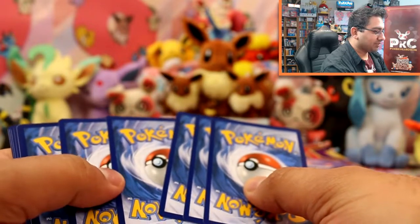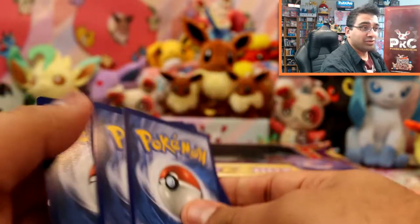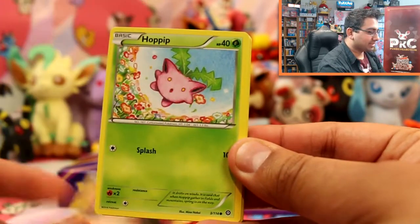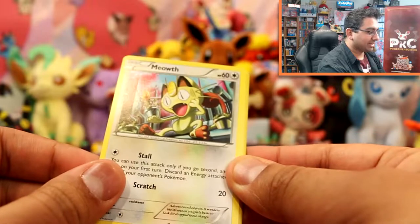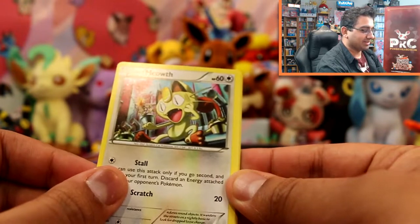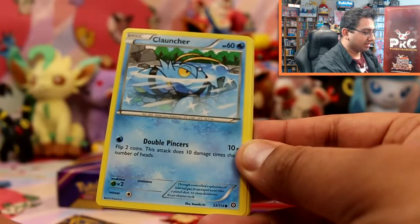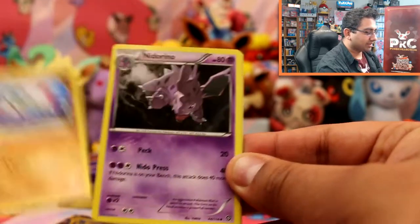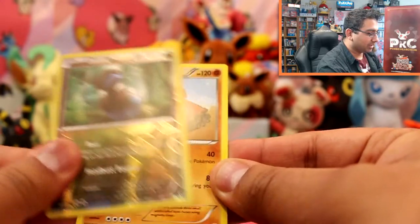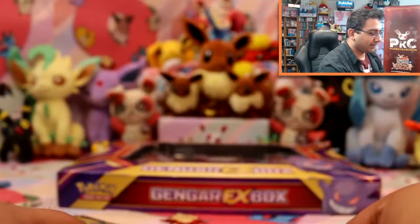On to Steam Siege — you guys are probably going to get bored of this very quickly because I'm going to be opening it over 100 packs. We've got Nosepass, Hoppip, Meowth — this Meowth cracks me up every time, he looks really appalled. Clauncher, Anorith, Nidorino, Steelix Spirit Link, Audino Reverse, and a Probopass Rare.